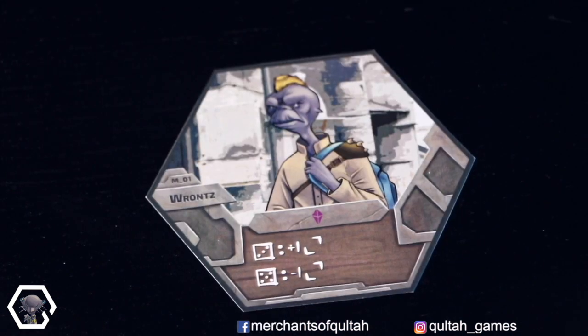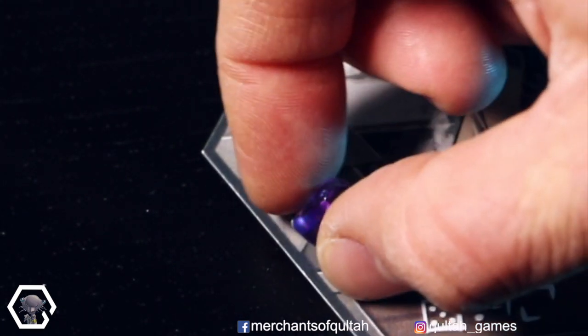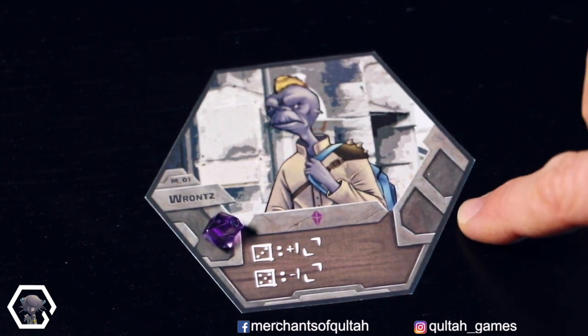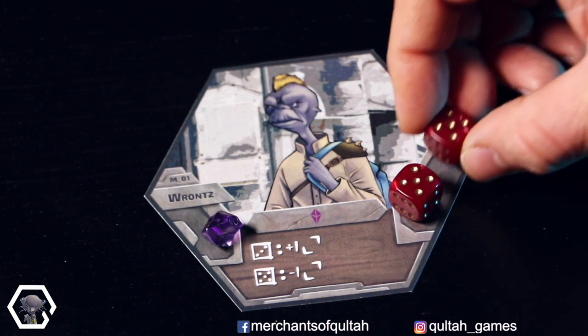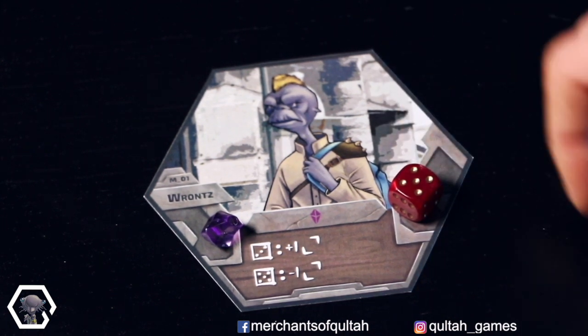During the setup, you place the indicated good onto this place here. So in this example, it would be a purple one. On these fields here, you can see how many dice you can use while negotiating with this merchant. For example, if there are two, you can use up to two dice. If there would only be one, then you can only use one.